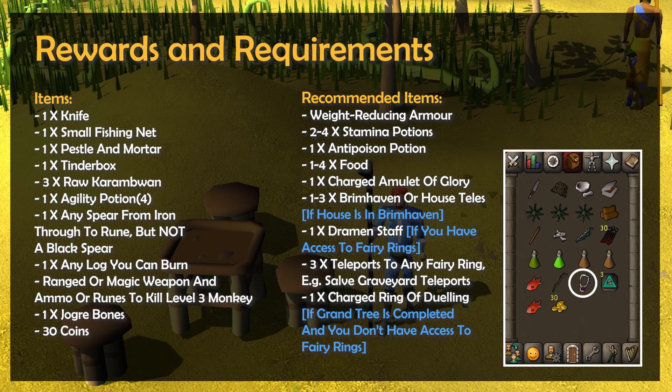For teleports, you'll want a charged amulet of glory for teleports to Karamja and by extension Brimhaven. Also consider bringing 3 Brimhaven teleports if you have 40 construction and 3 scrolls of redirection from the Nightmare Zone, or house teleports if your house is in Brimhaven. If using fairy rings, just bring 1 Brimhaven teleport, plus your Dramen staff and 3 teleports to a fairy ring — I'll be using South Graveyard teleports. If you don't have fairy rings but have completed the Grand Tree, bring a charged ring of duelling for easy access to gnome gliders.